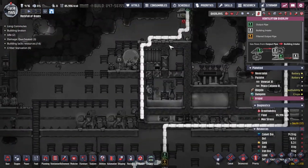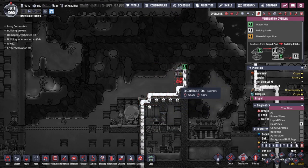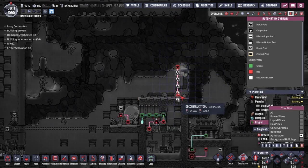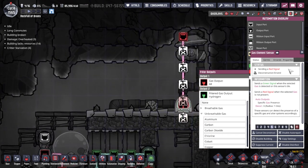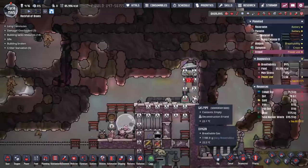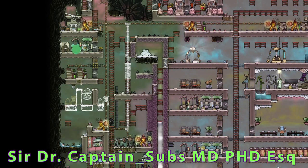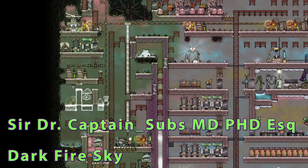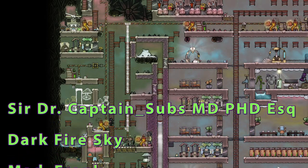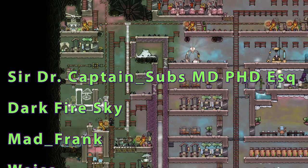There are a bunch of pipes back here we could probably get rid of — they're totally superfluous to needs. If I look at the automation, we could probably get rid of all this as well. Whilst we watch the great four — Hubble, Spitzer, Chandra, and Compton — go around and lay down the foundations for the great project we're undertaking right here, I'd like to take this moment to thank the people that make sure all my foundations are laid down greatly.